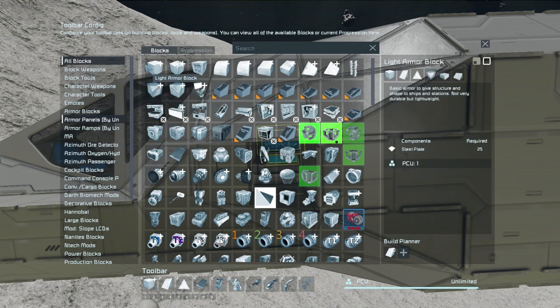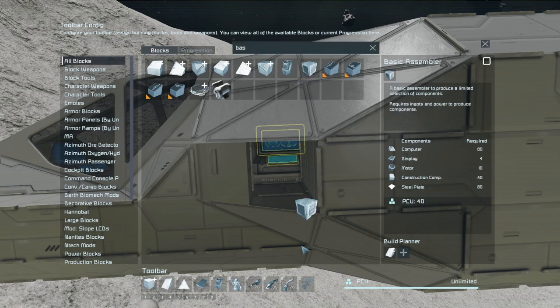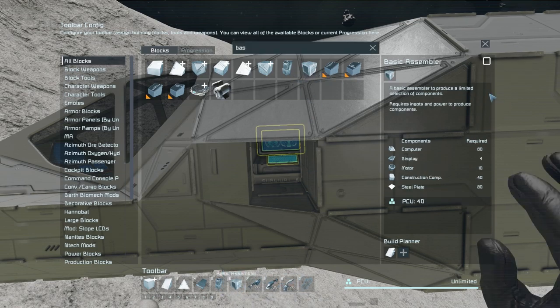What we want to start out with is we need a platform first of all. And then at some point we are going to need solar panels, which I already have down there. Then we're going to need a basic refinery and let's see if we can find the basic assembler. There it is. I haven't used this in a while, so this should be interesting.